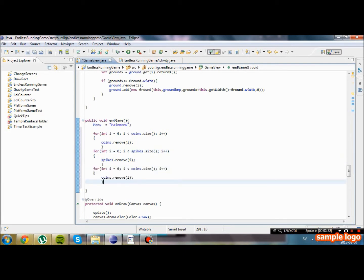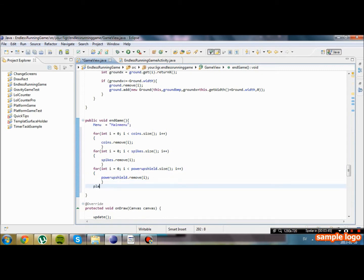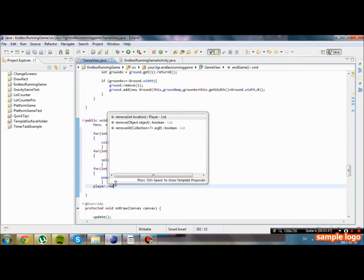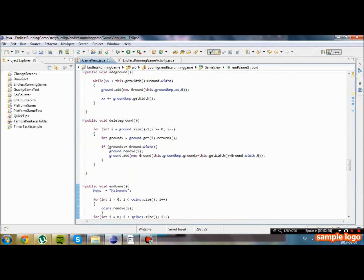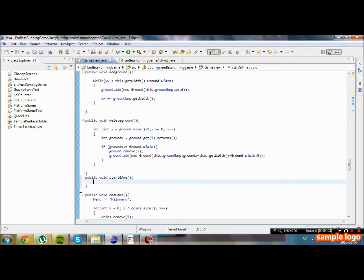One for spikes, one for our powerup shield — I think it was called powerupShield.size(). And player.remove(0) — it should remove the player. Now we're going to have to create another public void called startGame, which we're not going to call just yet. We're just going to see if this works — basically when we hit a spike, we're going to make sure that this endGame method calls.